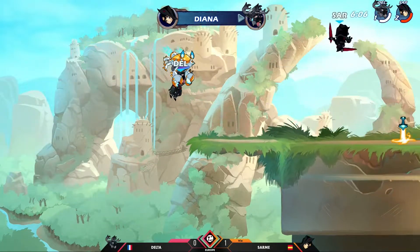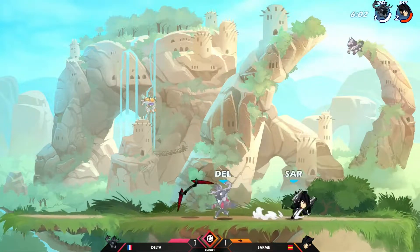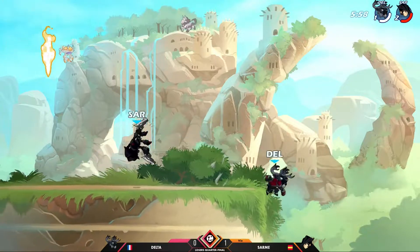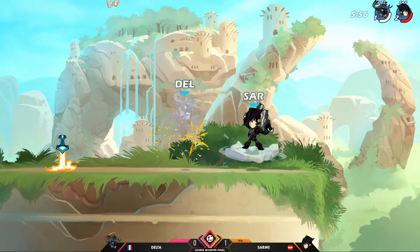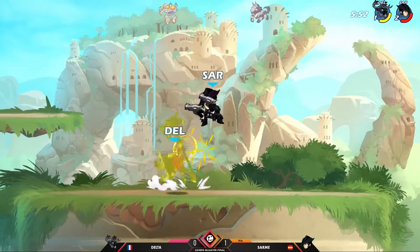Even though he ended up losing the stock right there, incredible job from Delta being able to bring that back. All you need now is just one good callout once you get that weapon back — or give up stage position. Sarmay's going to push him away. He does get back to the hammer, though, so that stock is up all the time. That's going to be a lot of damage there as well.